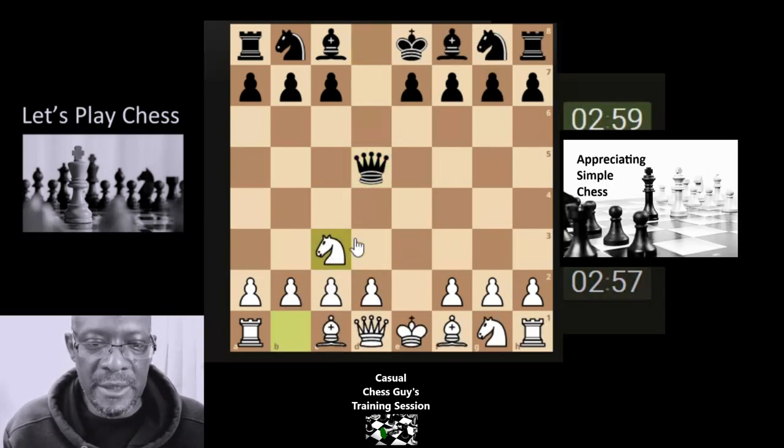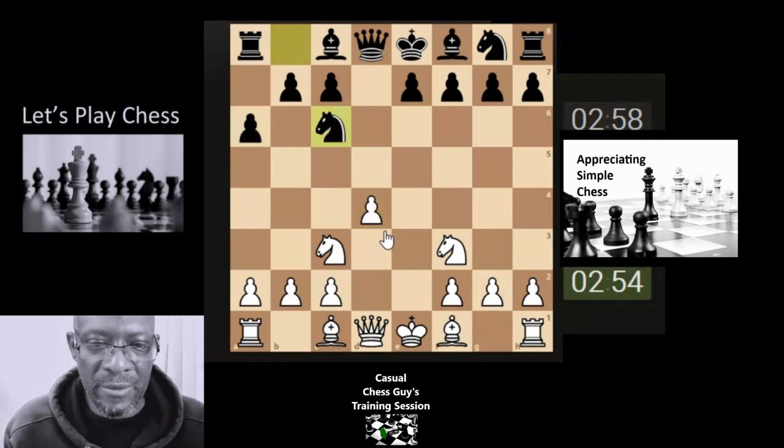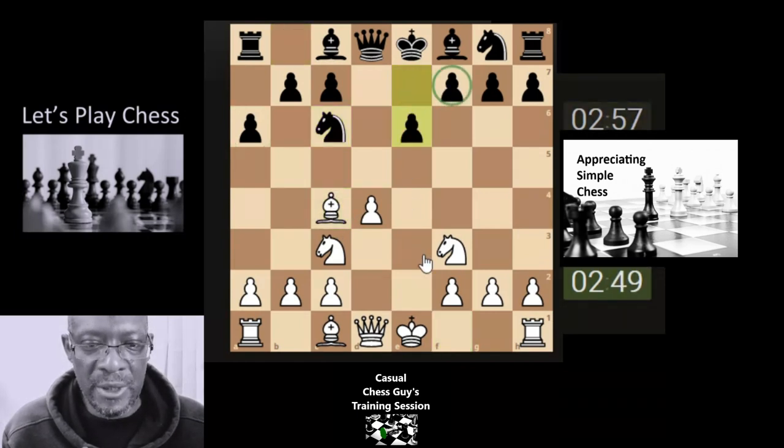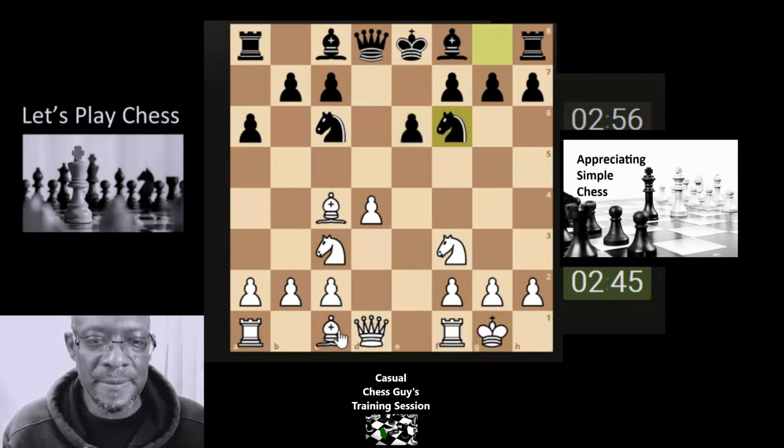Let's grab the pawn, let's attack the Queen with a lesser piece, develop the Knight, let's try and get this centre managed. Let's just bring the Bishop here, attacking the weak pawn — he's blocking that off. Shall we get the dark square Bishop out? Let's castle. Let's X-ray through to the Queen.